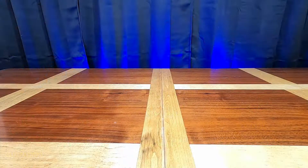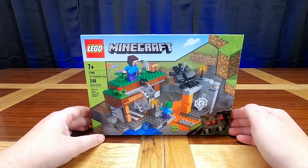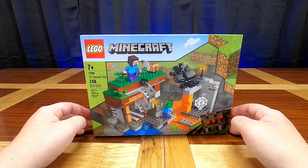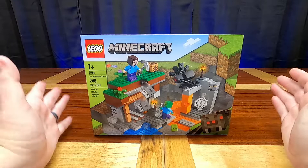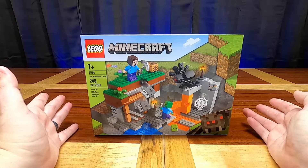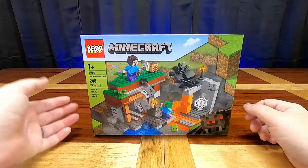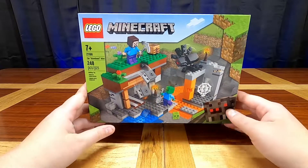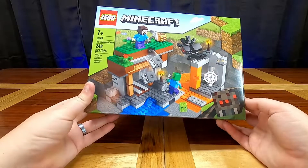Hi guys and welcome back to Turtle TV! Today we are going to be doing the Abandoned Mine, set number 21166. It is 248 pieces and this one looks like a lot of fun to play with, just like the other two. I couldn't actually decide between doing the Trading Post or the Abandoned Mine, so I let Ethan pick. Half the comments wanted the Abandoned Mine, half wanted the Trading Post, so we went with Ethan's choice.